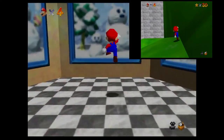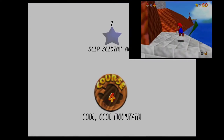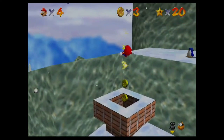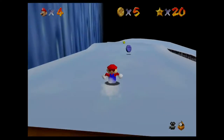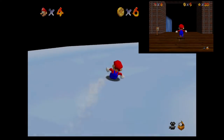We're going into a new world for the first time in a while. Cool Cool Mountain - Slip Sliding Away is our first star, and this one's pretty basic. You just have to hop into this chimney and it'll lead you to this slide here, and you just want to go down it. There's actually a faster way you could get down it, which I'll show on screen right now.